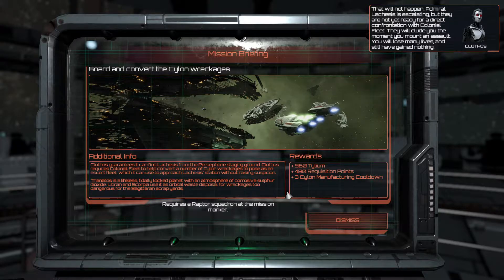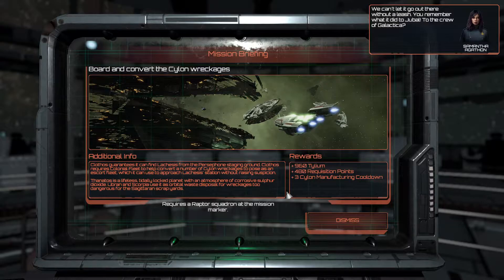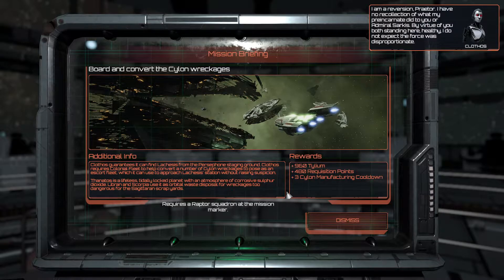That will not happen, Admiral. Lachesis is escalating but they are not yet ready for a direct confrontation with Colonial Fleet - they will elude you the moment you mount an assault. You will lose many lives and still have gained nothing. The plan is already set: we're using the resources available to us. We'll hold the robot's backup body hostage while it negotiates a ceasefire on our behalf. I am a Reversion Praetor - I have no recollection of what my pre-incarnate did to you or Admiral Sarkis.